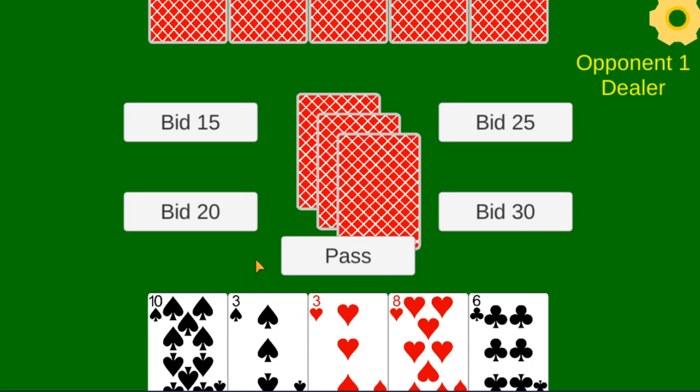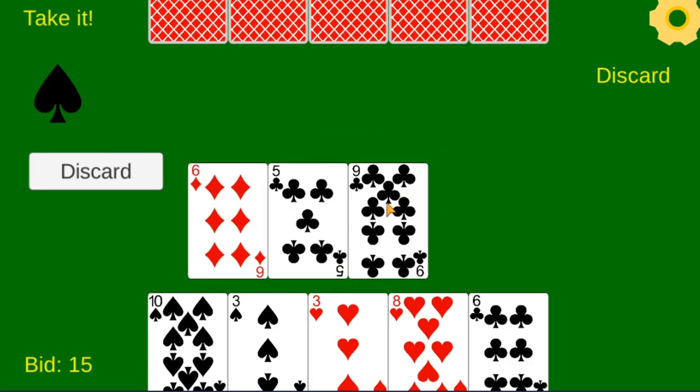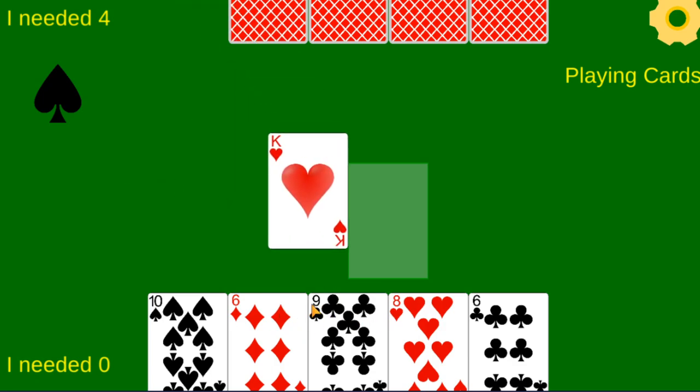Here we don't have a really strong hand, so we'll bid 15. He said take it, so we'll select spades as the trump suit. In this case we're playing with 3 cards in the kitty. We take the 3 cards from the kitty, discarding 3 cards from our hand — we'll discard our 3 of hearts. So we replaced our hand there.